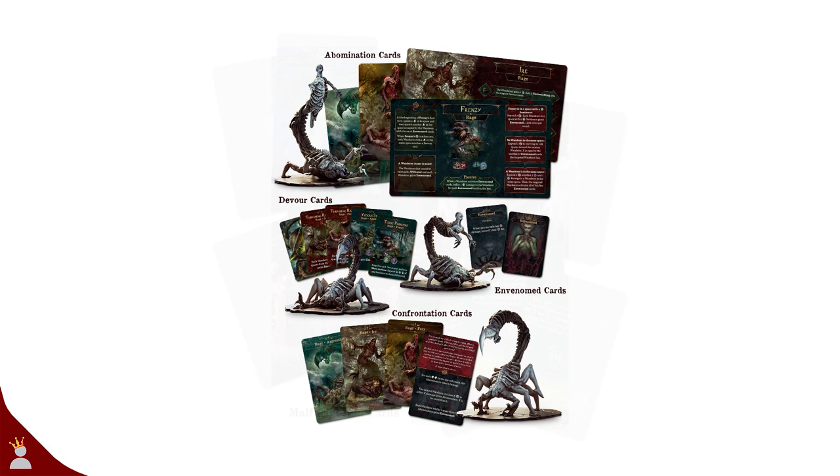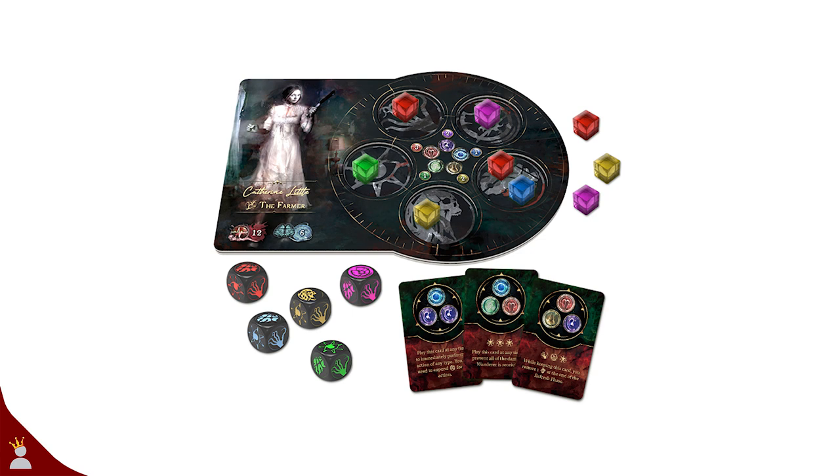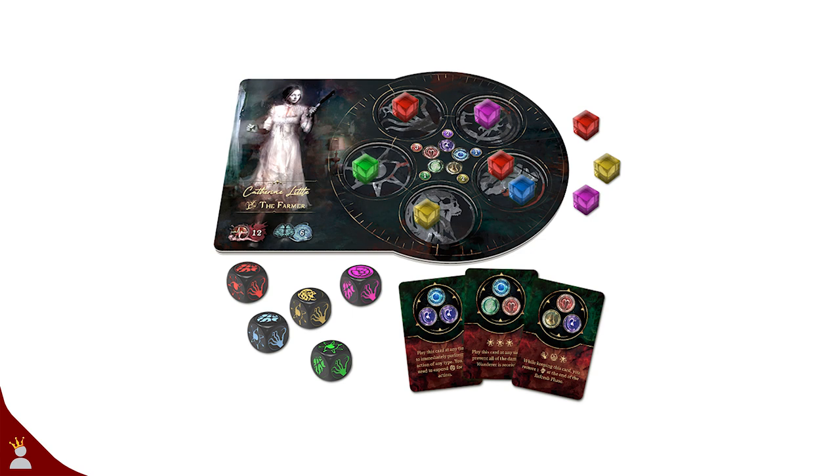You cannot attack the abominations directly but instead must fight them via malformations and resistance cards. Speaking of malformations, these are the dark twisted versions of your character. In general they should be avoided, but they are also the only way to fight the abominations. Each wanderer will have sentience tokens gained from sentience dice, and some domain cards that interact with these in different ways. Turn order and how much you can do is defined by your mental capacity — the player with the highest capacity plays first and so on until everyone runs out, ending the round.